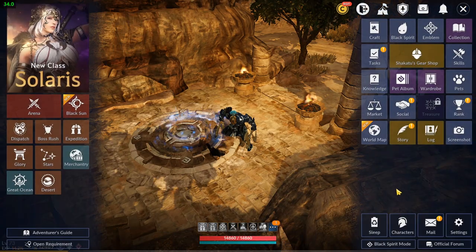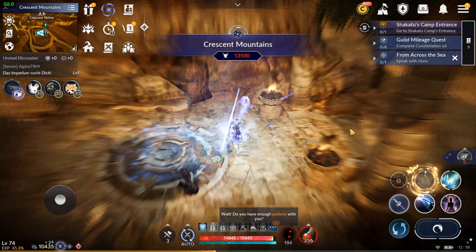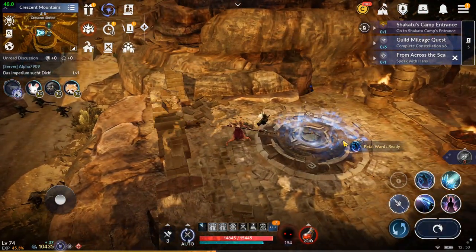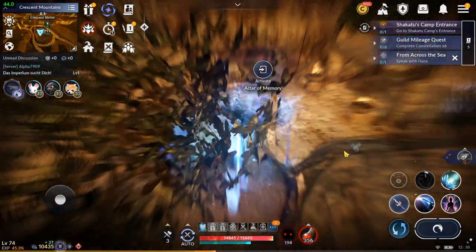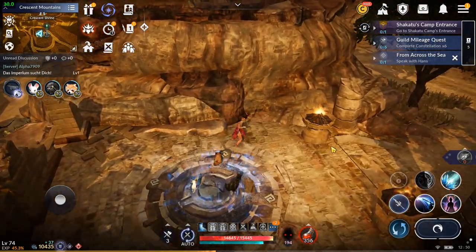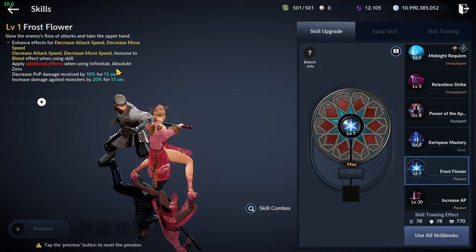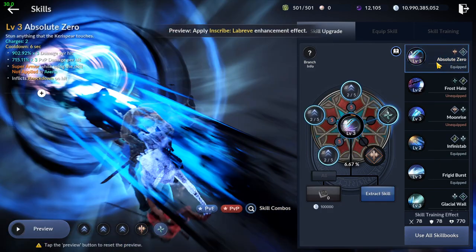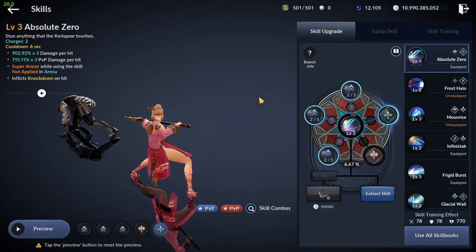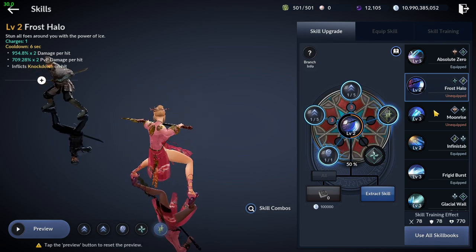The fourth and last class to review today will be Primrose. Primrose received many good buffs that increased her mobility, survivability, PvE and PvP damage, and added a great flow to the counter skill Petal Ward, making her PvP immunity damage exchange even more deadly. The passive Frost Flower was buffed to increase PvP damage reduction by 10% for 15 seconds, and also an extra 20% monster damage increase for 15 seconds. First skill Absolute Zero received a 10% PvP damage buff. Frost Halo also received a great 20% damage buff for both PvE and PvP.